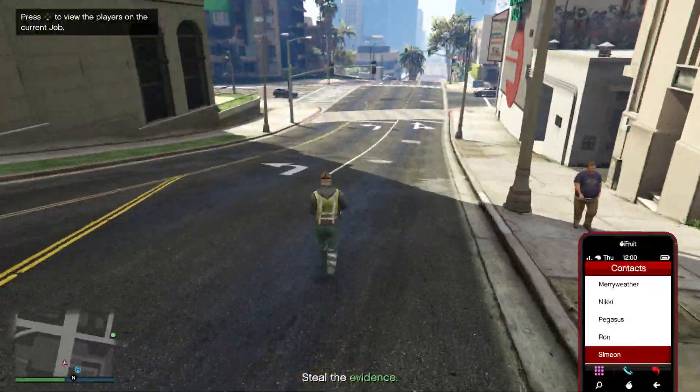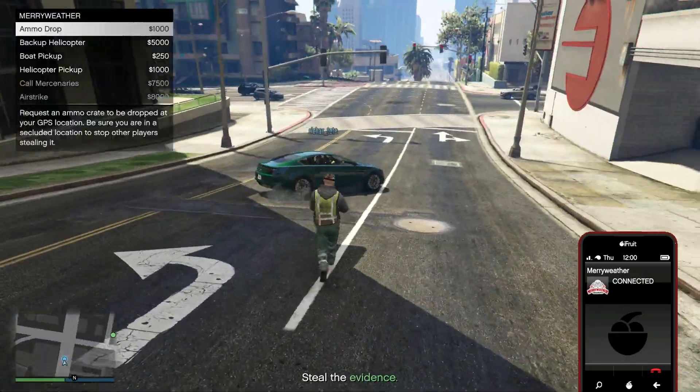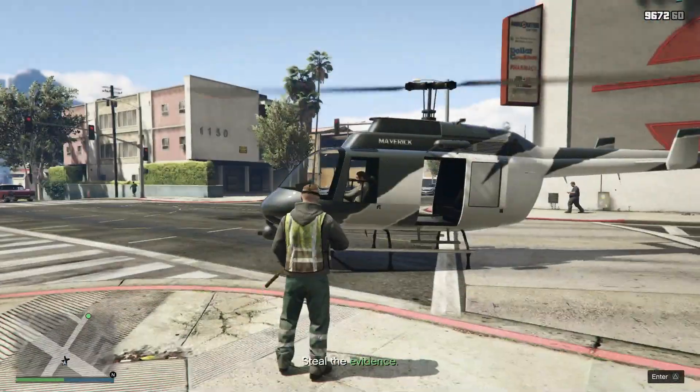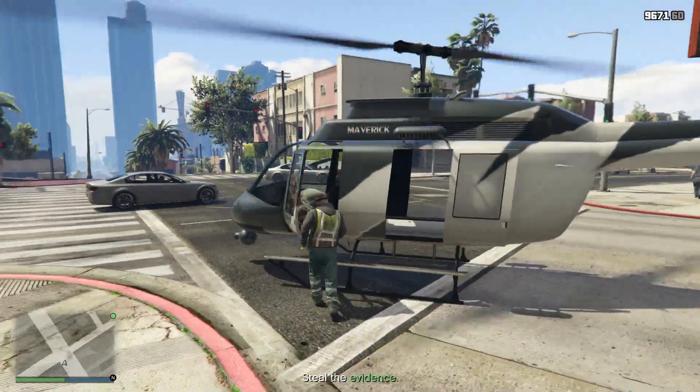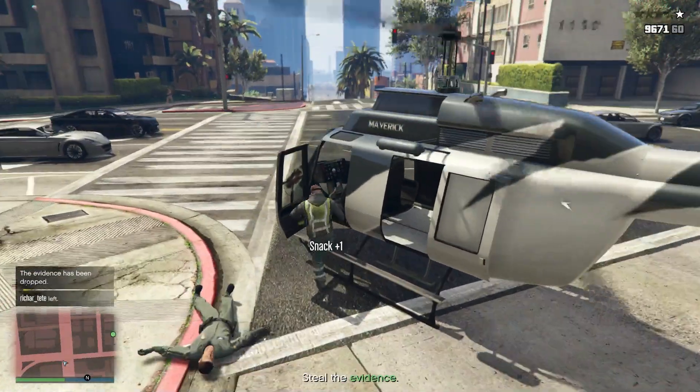Now that you have loaded into the job, you're going to have your friend go get an SUV while you go to a clear area and call Merriweather to deliver you a chopper. Once the chopper has arrived, you're just going to shoot out the pilot and take the chopper.